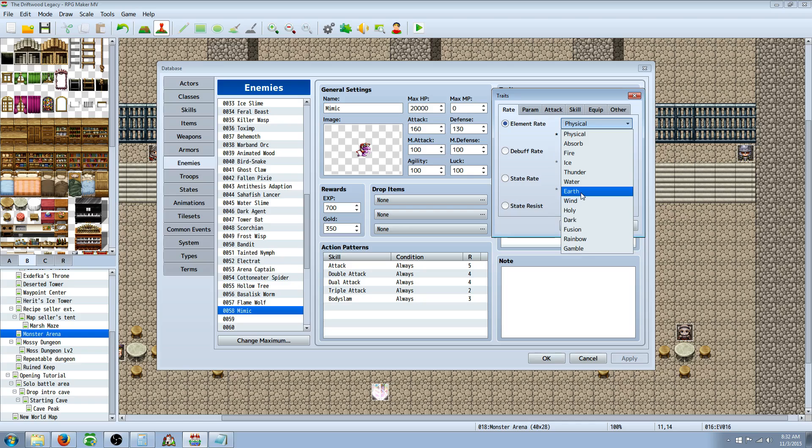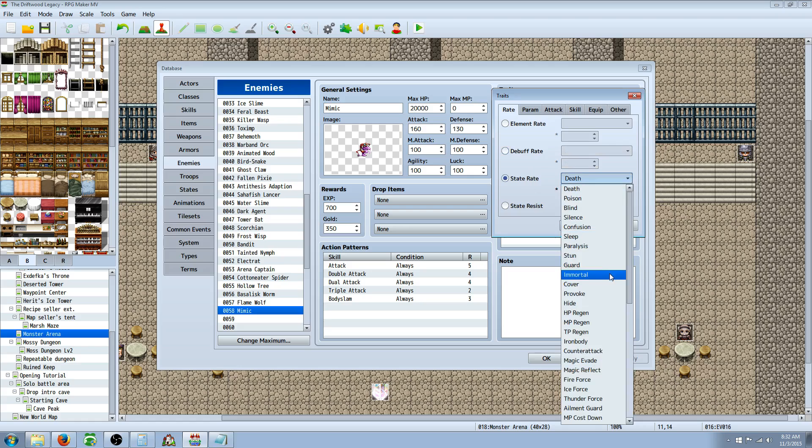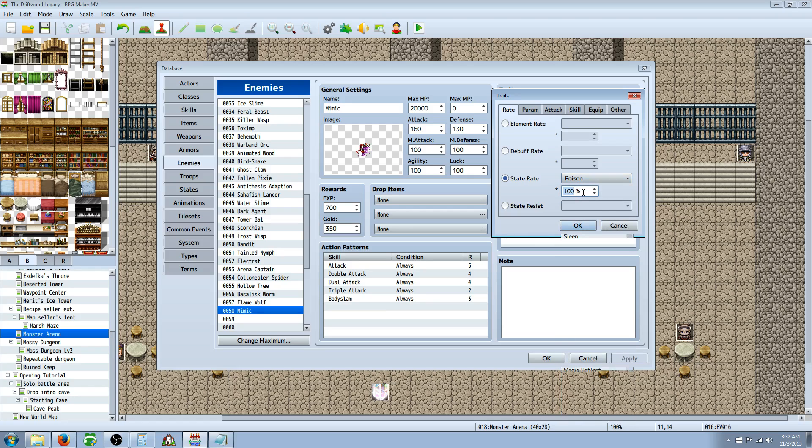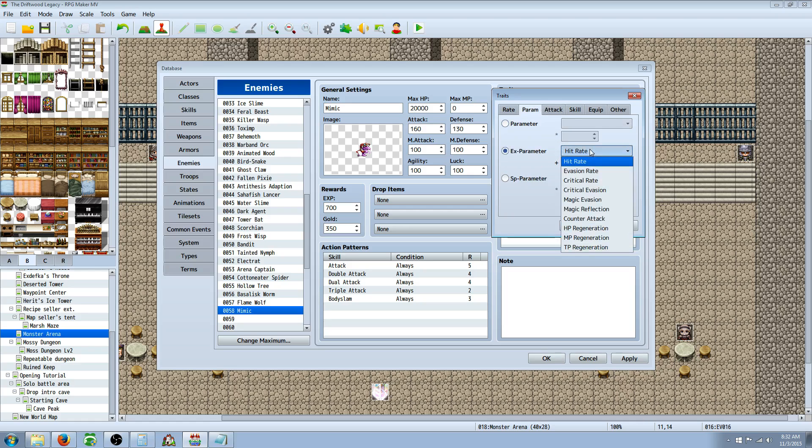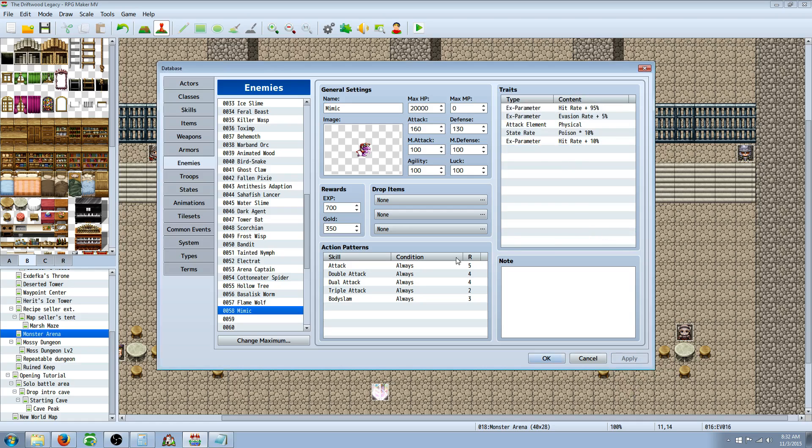We won't mess with any elements for this one — those are more towards the casters. But maybe we'll give him a state rate so he can inflict something on attack. Paralysis could be really powerful, so we'll stick with poison — he's going to poison you 10% of the time, just a little bonus. For one more parameter bonus, since he's melee, we're going to give him 10% extra hit rate so he'll miss a little bit less. That would make up for the 30 extra experience I gave him.